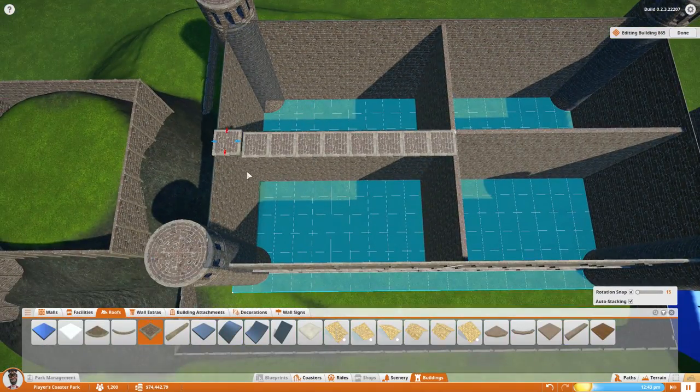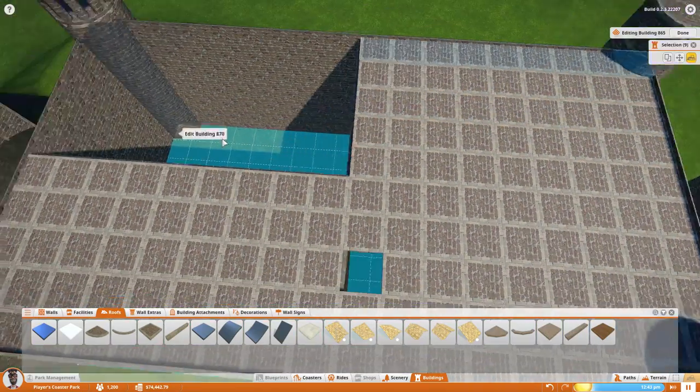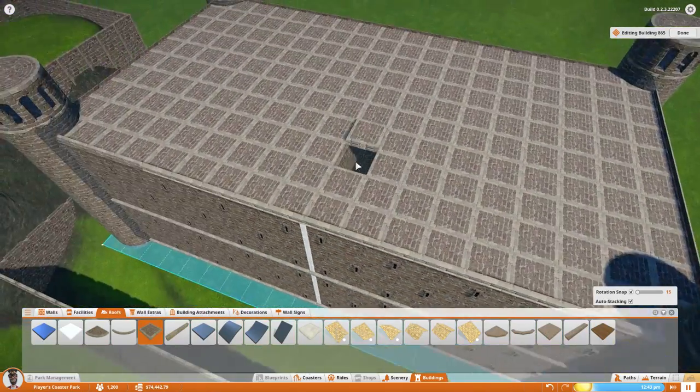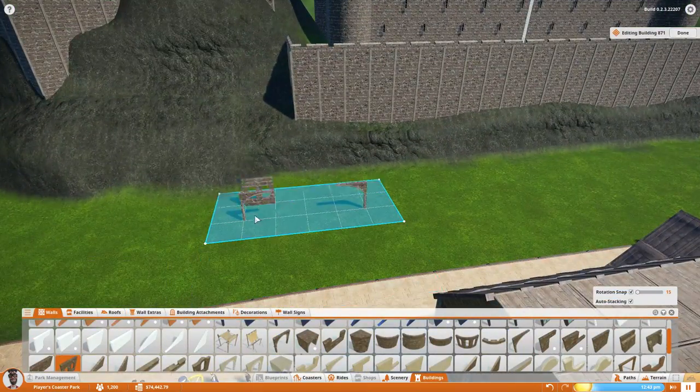There we go — we have the main part of the castle. We're going to lay a floor and work on the second part of the main castle area, which is like the actual castle area. In my mind it's like where the king and queen live, some fancy place like that.